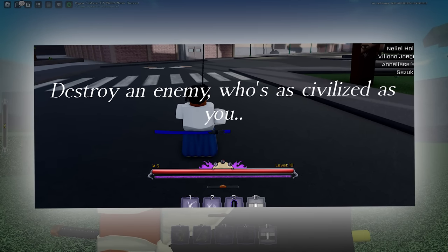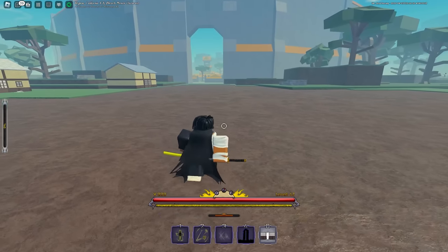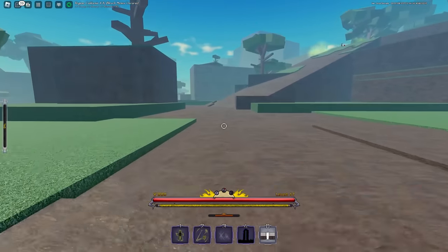I'm going to put a picture right now — it's going to say 'Destroy someone as civilized as you are.' Now you're probably wondering where you're going to find these NPC Shinigami. I'm going to show you where to go to actually get guaranteed NPCs. What you want to do is come from the main area and go down this path — I'll make it as simple as I possibly can.